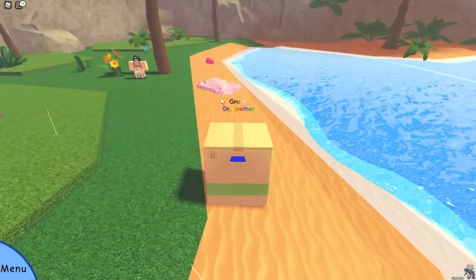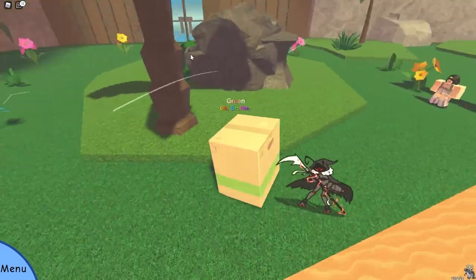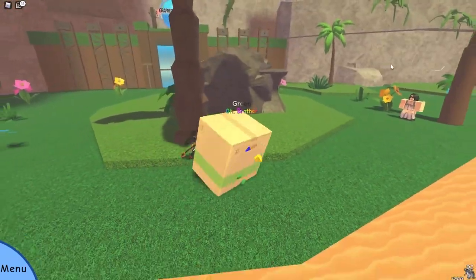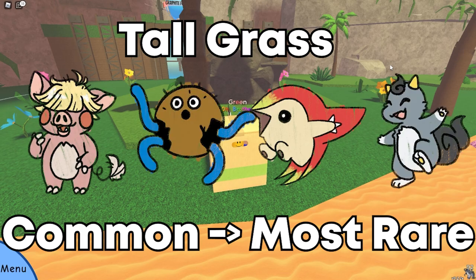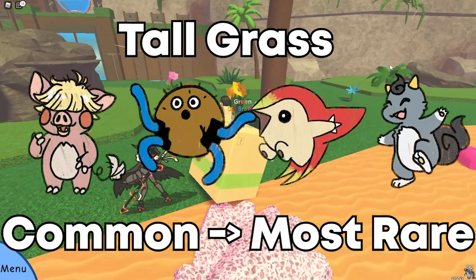In the wild grass — in this area right here, anything with grass in it — you can get Wigglet, Amp Bluff, Coco Squid, and Spark. That is listed from most common to rare.